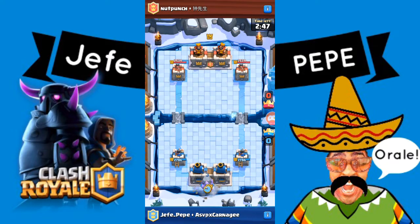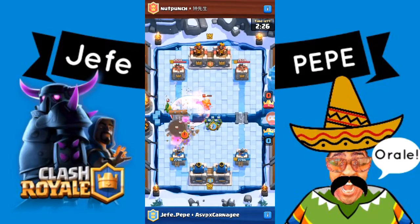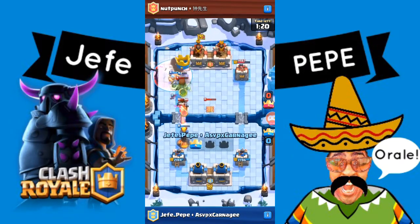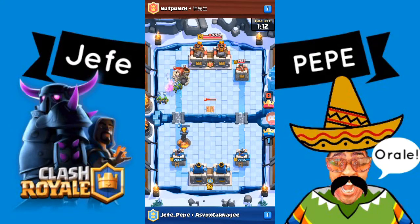Our second match is a 2v2, and I am playing with my clanmate, ASAP Carnage, and I'm going against some guy named Nut Punch. This is one thing I want to point out — a lot of people make this mistake and they just throw all their cards in at one spot. When you guys do that, just know that something very bad can happen, and whatever you see on YouTube, it doesn't work out like that 100% of the time. That's like one in a million chance. They wasted all their elixir, and we pretty much capitalized off of it and took down the tower before they even thought about making a scratch on it.